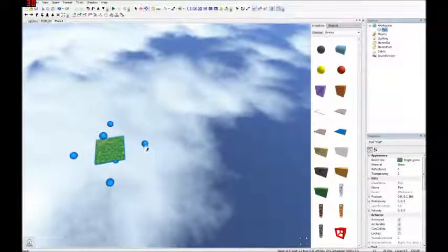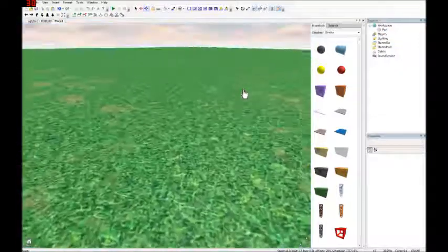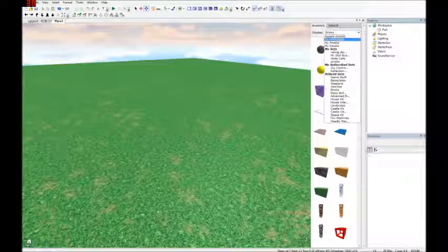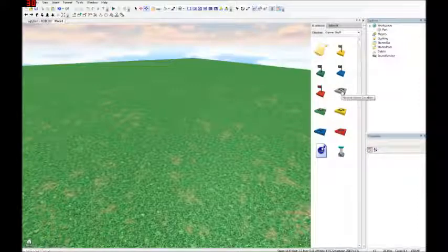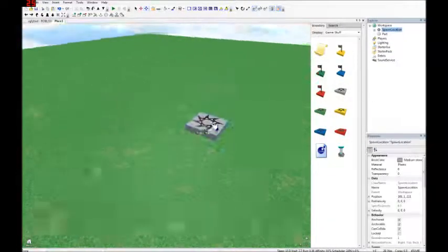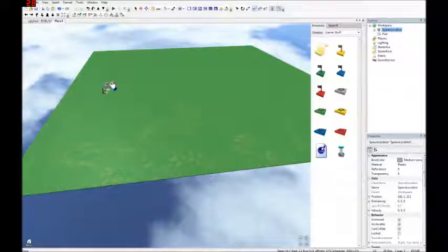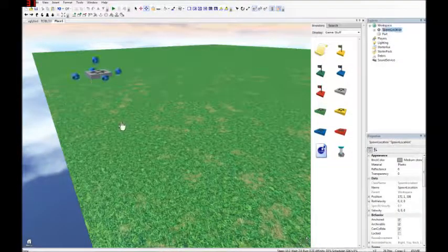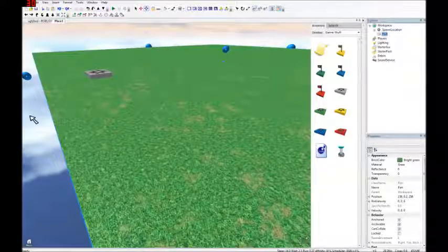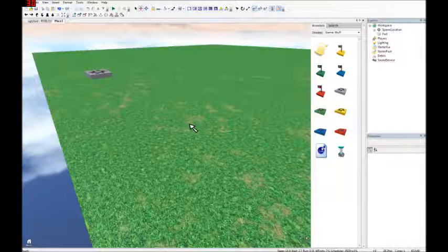Now go to Roblox Sets > Game Stuff. There are several selections — what you want is a neutral Spawn Location for normal non-team places. Wherever you place this is where the player or players will spawn when they play. If you notice you can still accidentally click and drag this and screw everything up. To fix this, use the Lock Tool — it prevents selection. This brick is now locked; I can't select it. This is really useful for building.